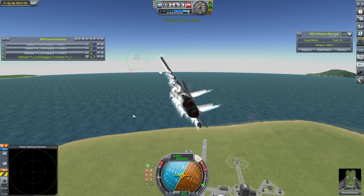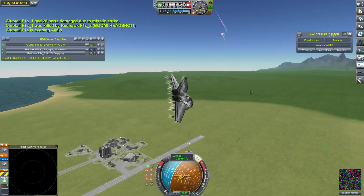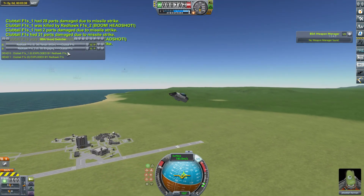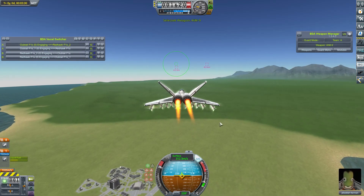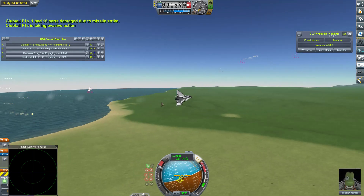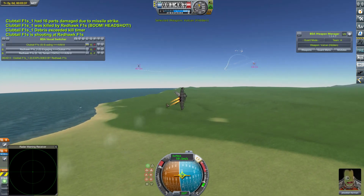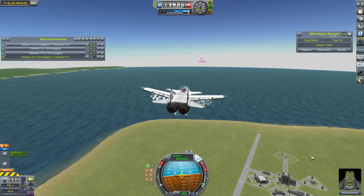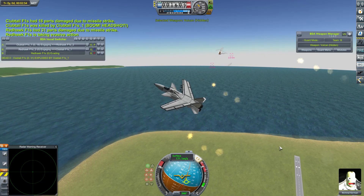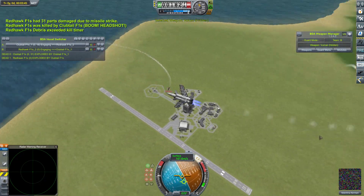Originally I was going to do this as a single fight commentated on live, but in the end I decided to do a whole bunch of fights, make it a little bit more scientific — emphasis on a little bit — and just see what the results were. I took two of my craft, the Redhawk and the Clubtail, made Sidewinder-only equipped versions, and just saw what happened. So have the Sidewinders been toned down? Maybe, possibly a little bit? I think the flare placement on my craft is probably pretty terrible. But they still seem pretty deadly to me — on a couple of occasions there were some more proximity hits where I'd expect a direct hit. I think all signs are that they're going to remain pretty lethal for the time being. It's still a work in progress, and I'm very excited to see what makes it into the final version.